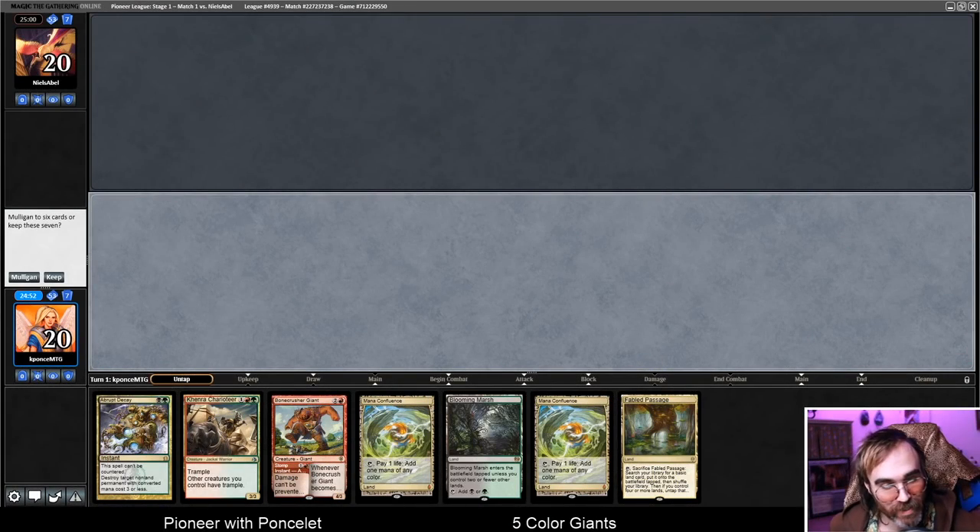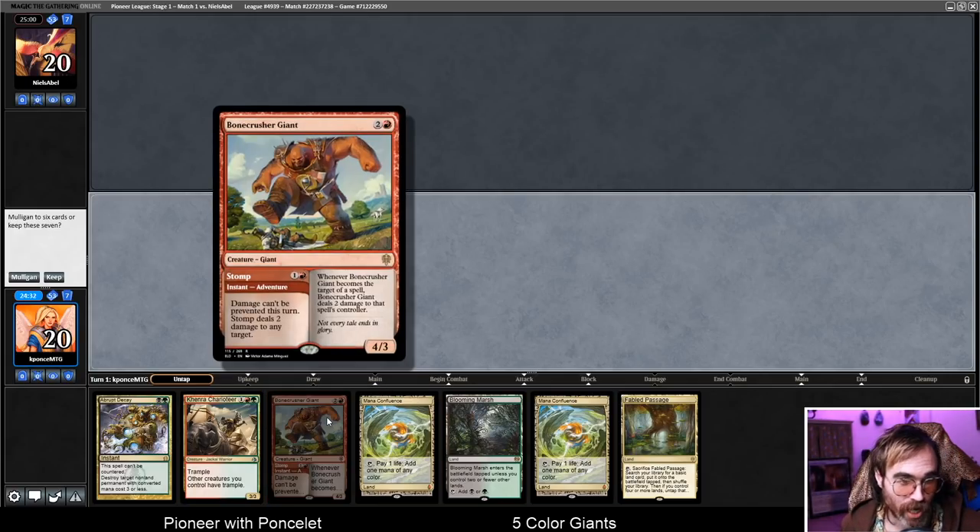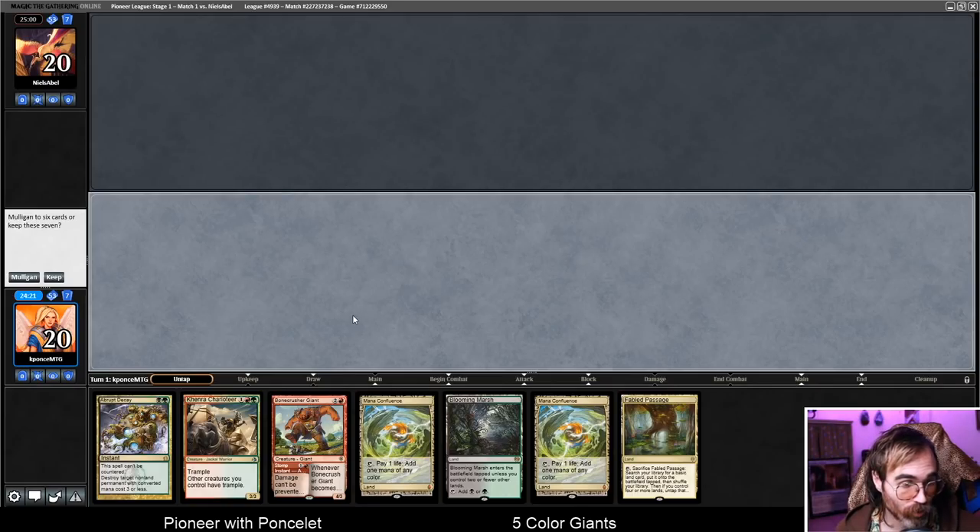Hello, welcome to another edition of Pioneer with Poncelet with me, Kevin Poncelet. I hope everybody's doing well in these trying times and staying safe, staying home as much as you can. Really happy to have you here with me today. We've got Five Color Giants — a deck featuring Collected Company and 12 copies of Giant cards: four Bonecrusher Giant, four Uro, and four Kroxa.